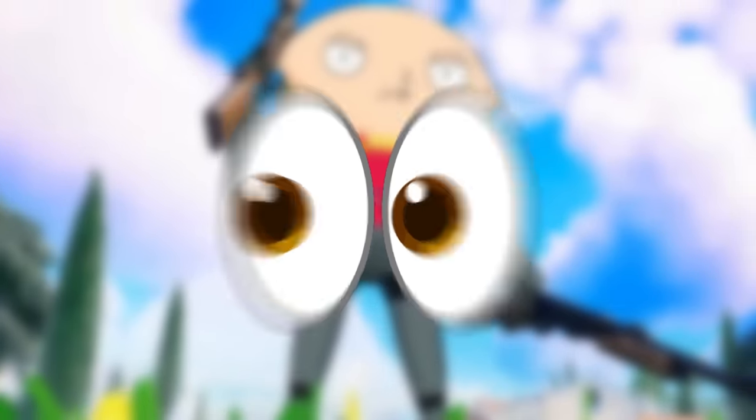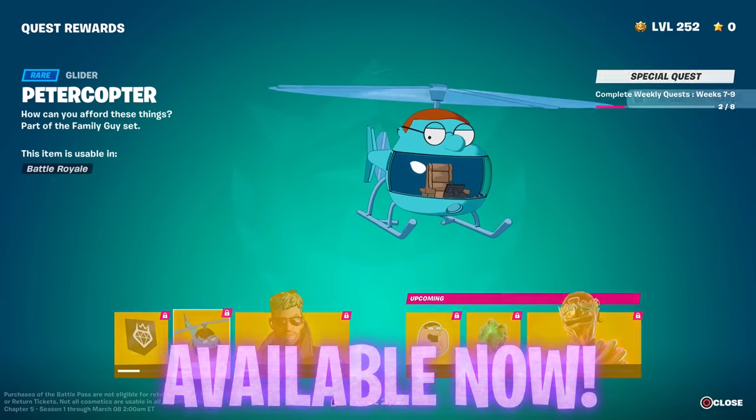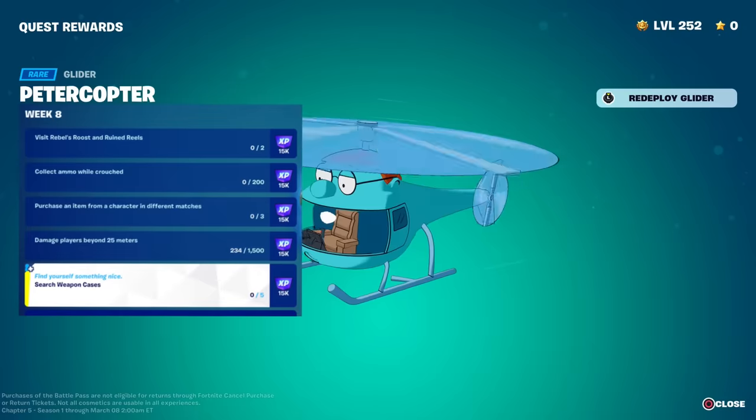Before we move on to the extension of the Family Guy collab and what's upcoming, Peter Copter is now available in the 28.10 update that just arrived with the Week 8 Quests.